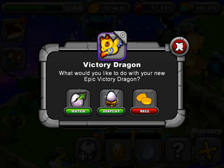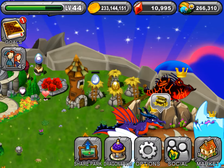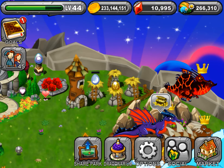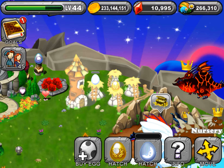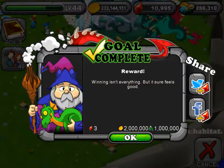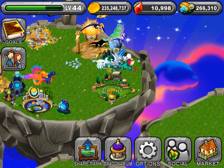There we go! There is the Victory egg - that's what it looks like. It's gold, that's a sweet egg right there - a gold egg with gold horns and everything. All right, so let's hatch that thing. Stick it in the habitat and you get three gems, two million coin, and one million XP.